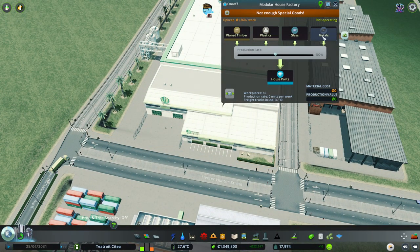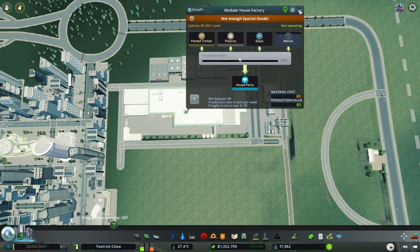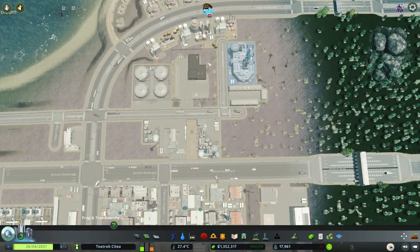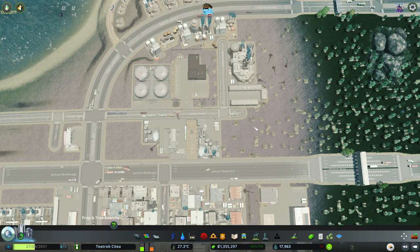We have our modular house factory here which is gathering all the stuff together. We have so many metals coming in. What we can do to help with the storage of these items is actually put storage over here to try and help things move around a lot more smoothly. The oil here is storing the oil to go into here to make these.